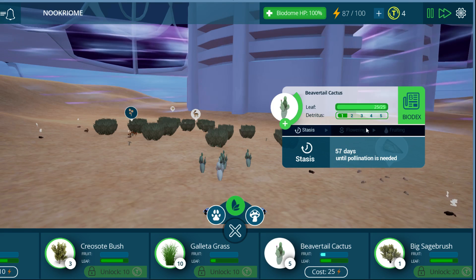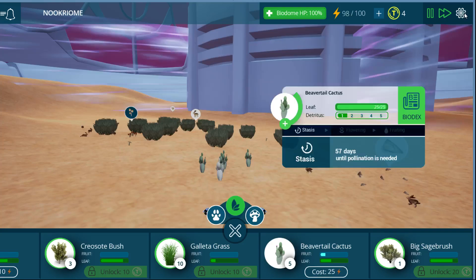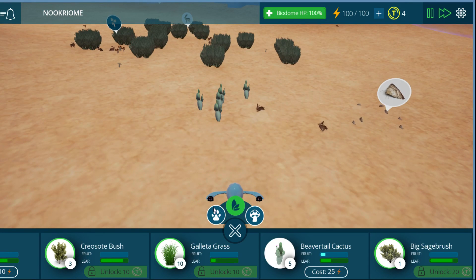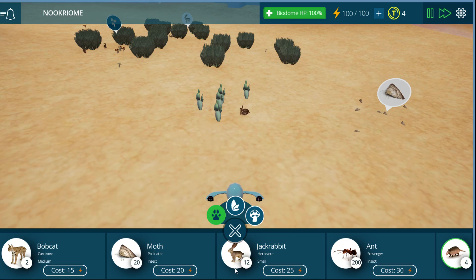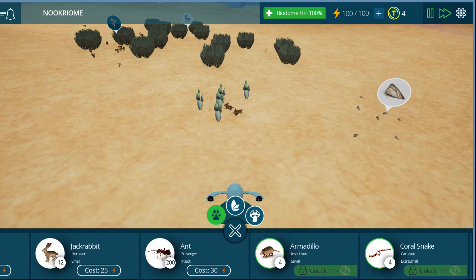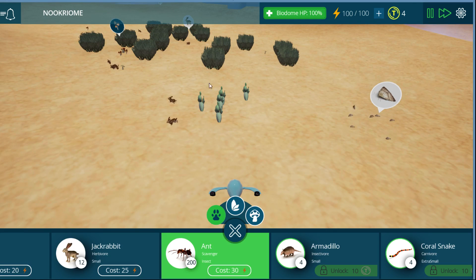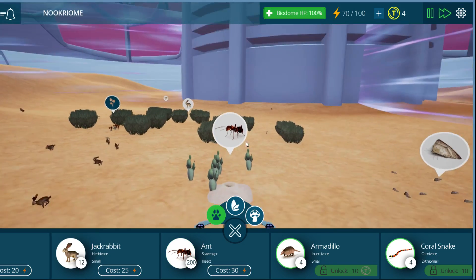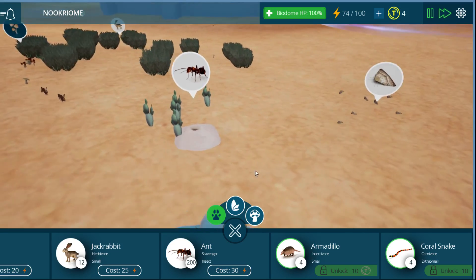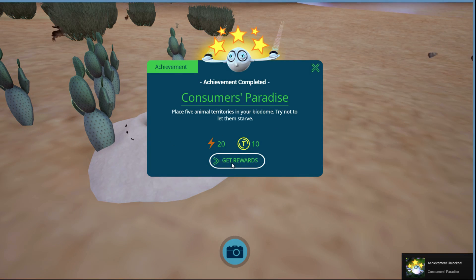Oh — prickly pear! I know prickly pear. Small animals build dens at the base of prickly pear for added protection from predators, so the bunnies will like those. We have lots of energy points, so we should buy more things. We can't buy anything new because we squandered our T-points on the cactus, but we can buy some ants. Let's throw some ants — we'll put them over here by the cactus. Oh look, there's an anthill! I can see the ants if I get closer. Place five animal territories in your biodome — try not to let them starve. Excellent — that's ten more points, we can buy something cool.